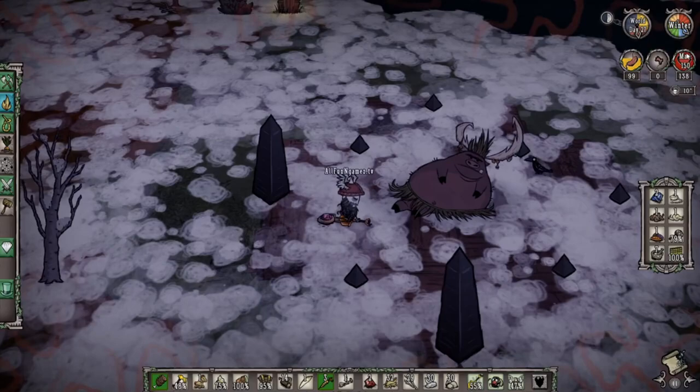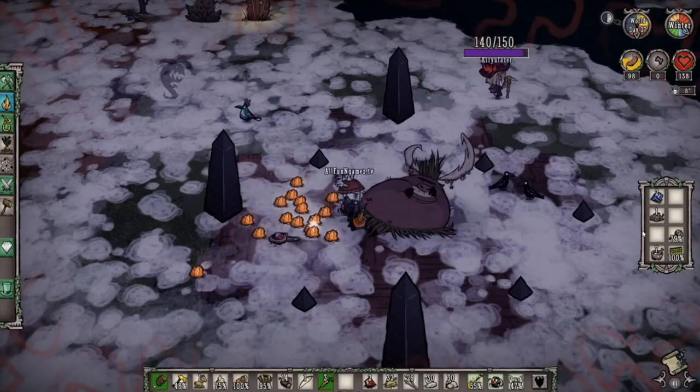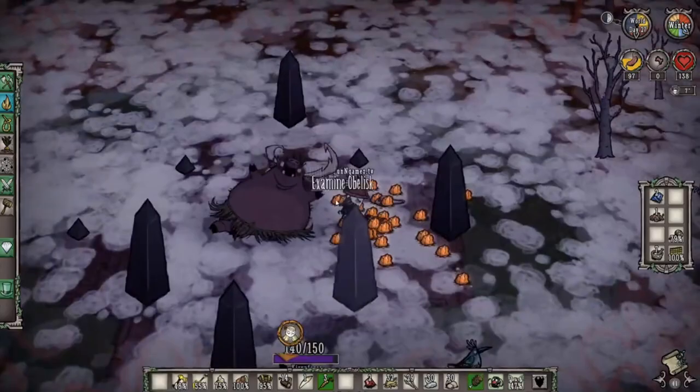Pass the trinkets to the pig king — keep going as fast as you can before it gets dark. Now we have ourselves plenty of gold. Be careful because mole worms tend to spawn near the pig king, and there it is — the terror beak, the first shadow monster that's going to try to attack us.